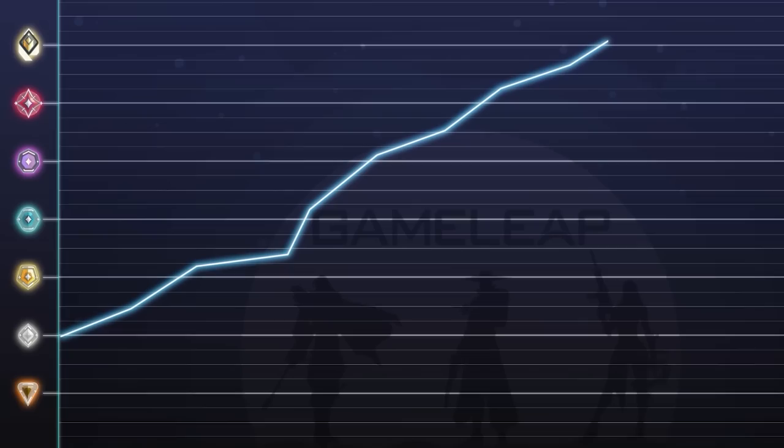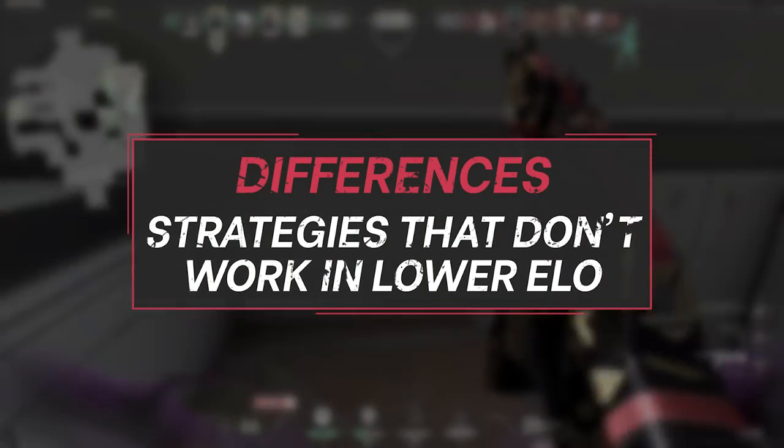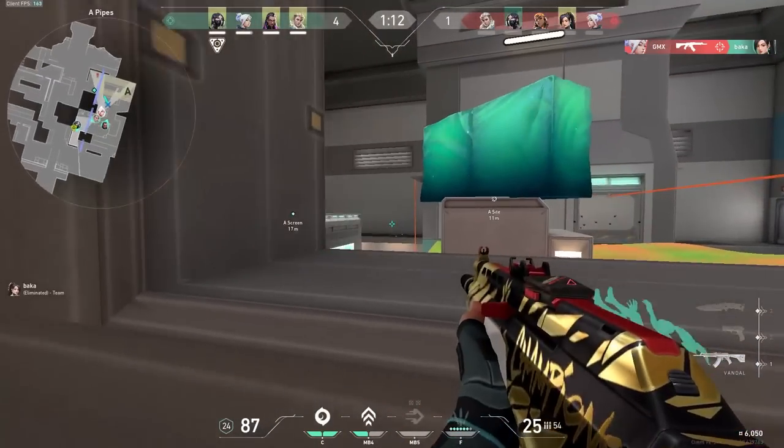First up, we're going to go with the don'ts — strategies that work in high elo but will not work in low elo. Basically anything under Diamond rank is what I'm talking about, but there are various players that will respect it more as you climb up, so it's more of a spectrum rather than a yes or no.